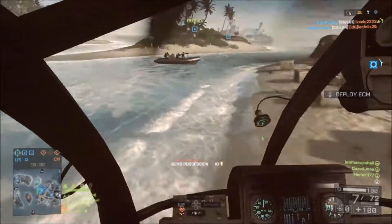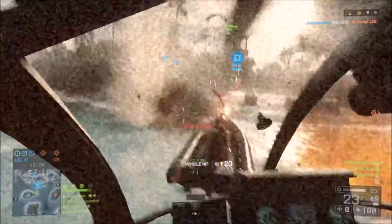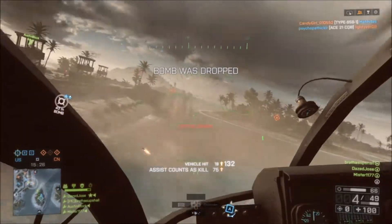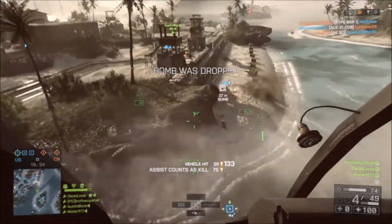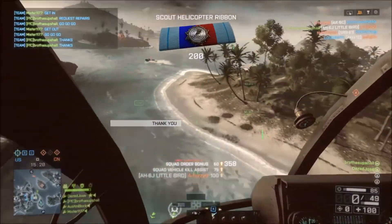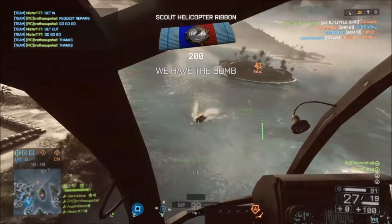If you are not as accurate or simply do not have line of sight for a cockpit shot, hitting the side of the helicopter with Magnum rounds still does 20 damage at any range. So for people like myself who are terrible at math, that is 5 Magnum rounds at any range to take out the attack chopper.